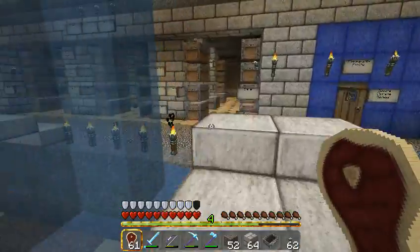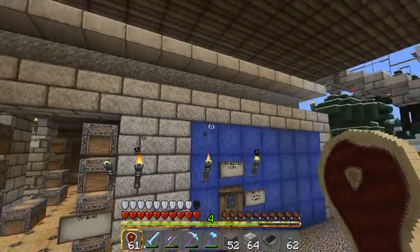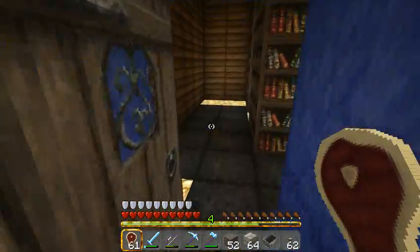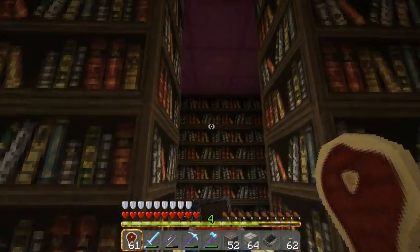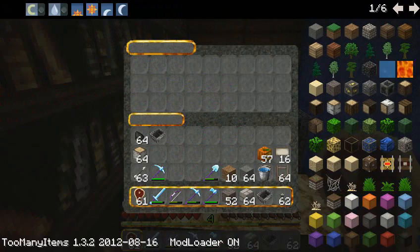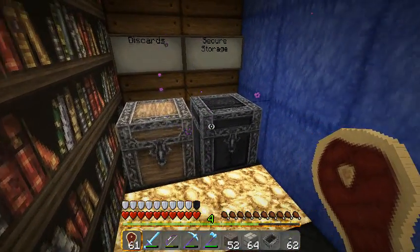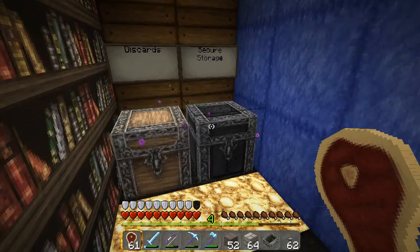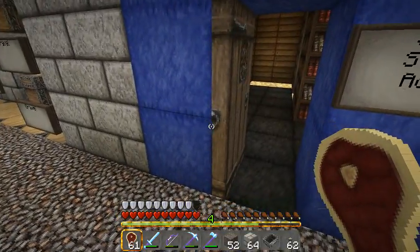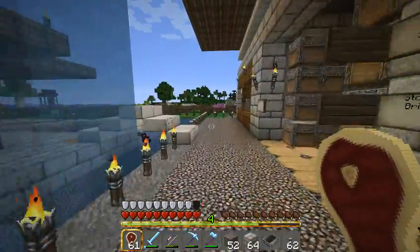Over here is the most interesting part of Standing Wave, which is the Sparkle Mart. This whole large building here is the Sparkle Mart. On this side, we have an enchanting table with maxed-out bookshelves. We have a discards box — if you find something in there, it's available for use; it's where you throw magic items you don't need. And there's secure storage in the ender chest. We have ender chests at most rail stations, which gives you very convenient access to your important items.